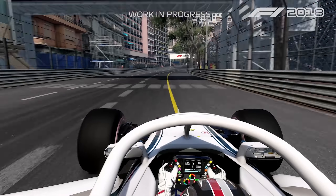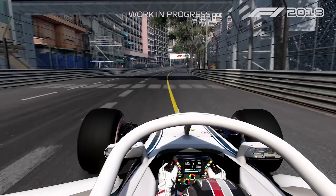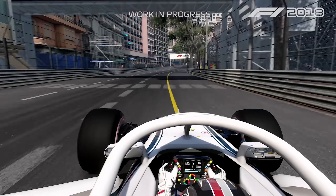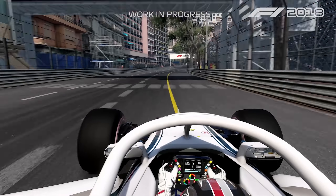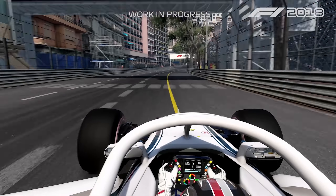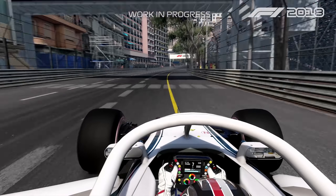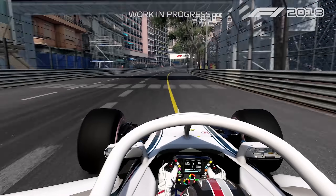Pretty tricky here with the light going out because it's always difficult to see the road after that. And then we arrive on the fastest section of the track with the left-hander, and then the left-right which should be flat when you are in qualifying.